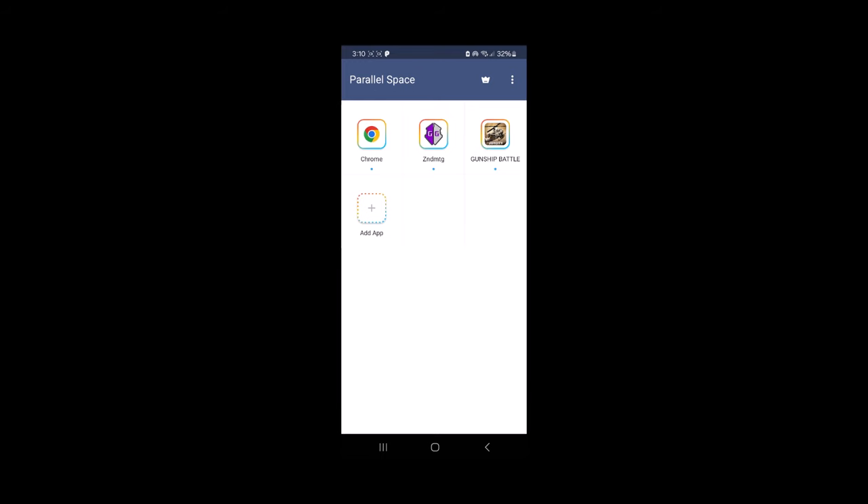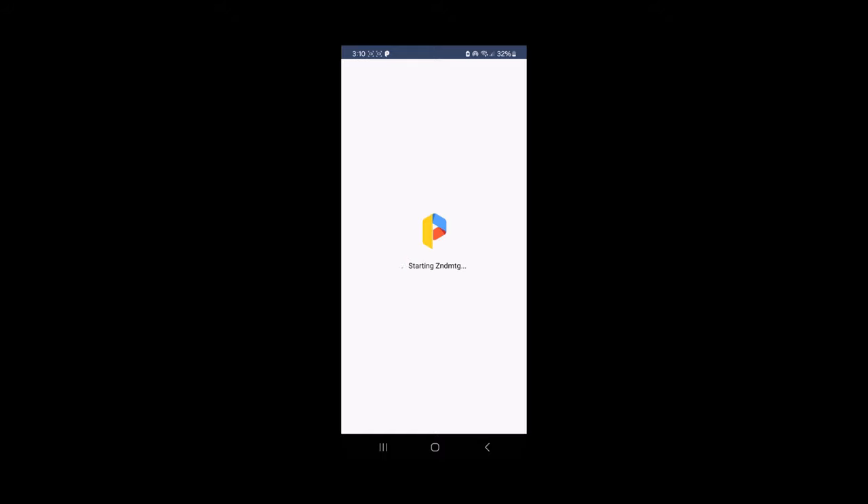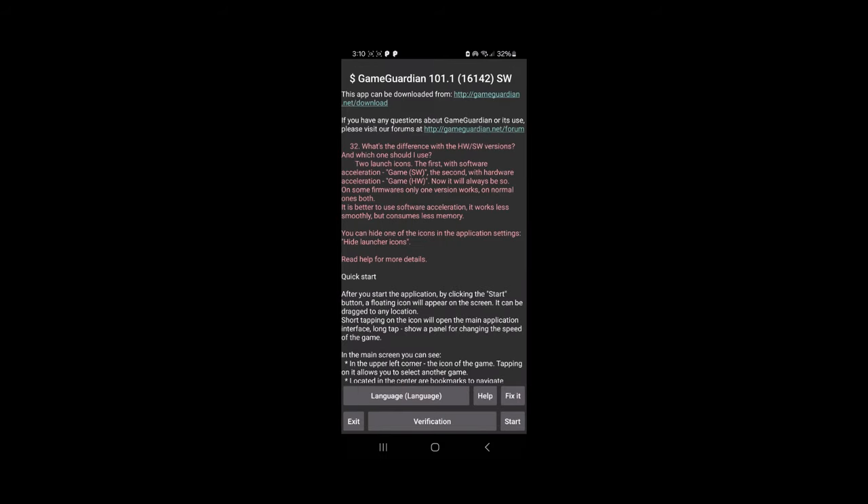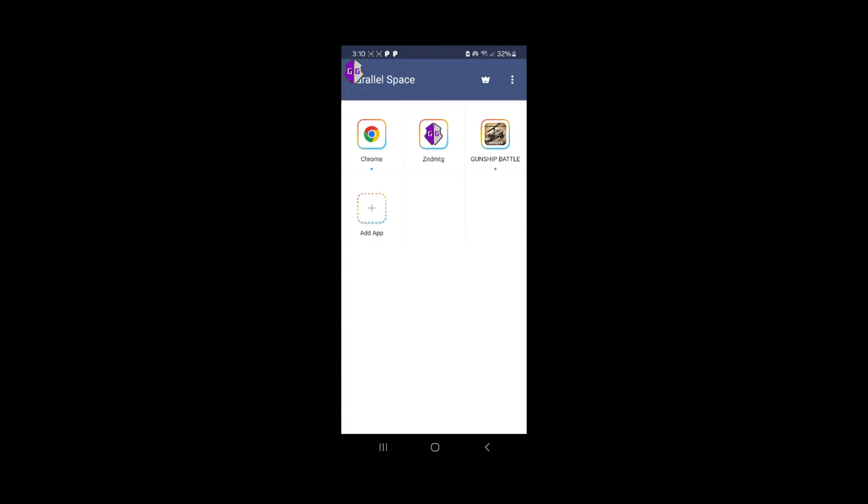Back to the topic at hand — tap on Game Guardian. If you get any prompts to allow permissions, go ahead and do that to ensure everything works properly. Here's Game Guardian's icon — it's ready. Next we can go ahead and tap on the game to enter it.